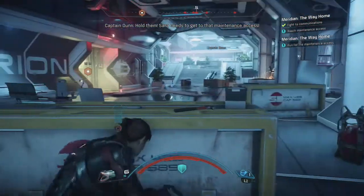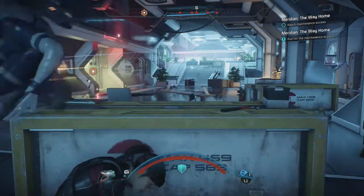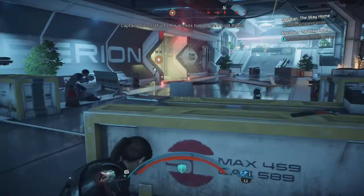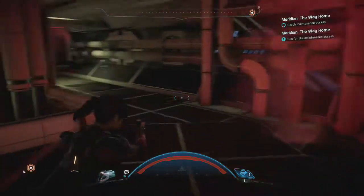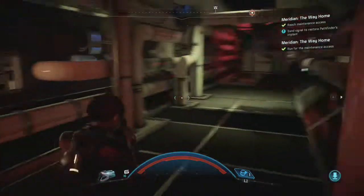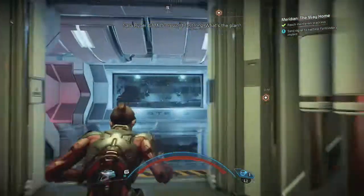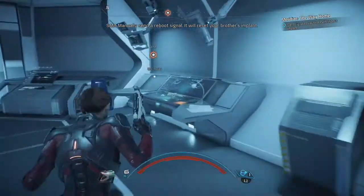For the next sequence, you don't have to fight at all - you can completely skip this fight. All you have to do is run to the door. The moment she says go to the door, dash through, open it, go talk to SAM, and you're done with Sarah.